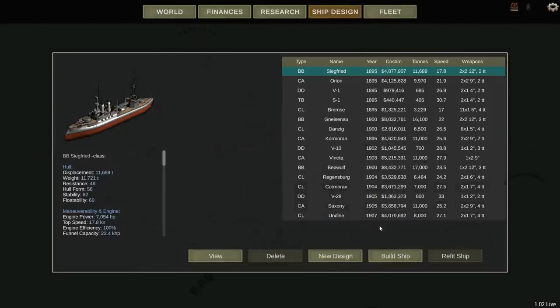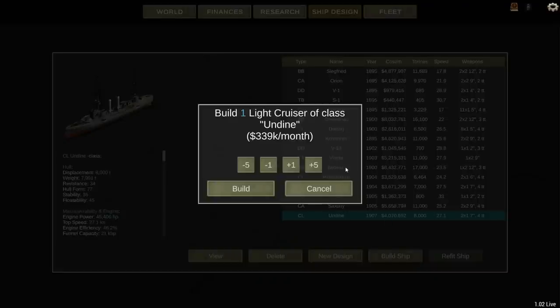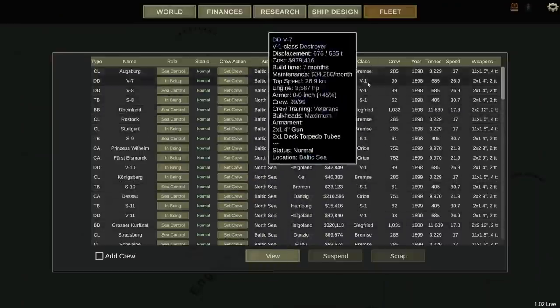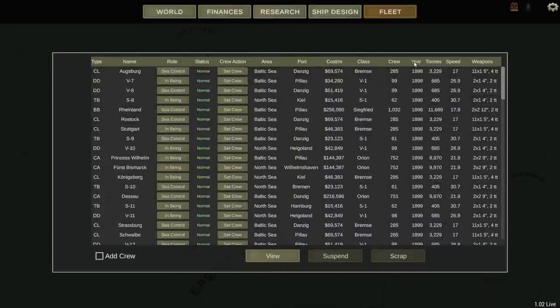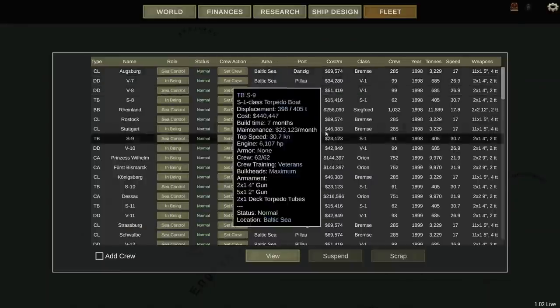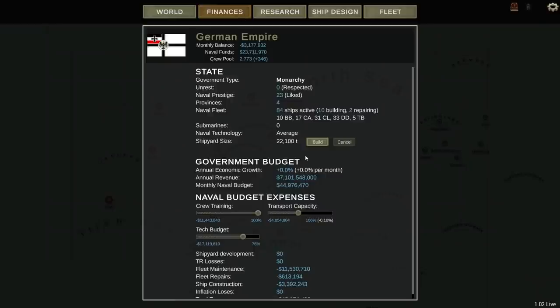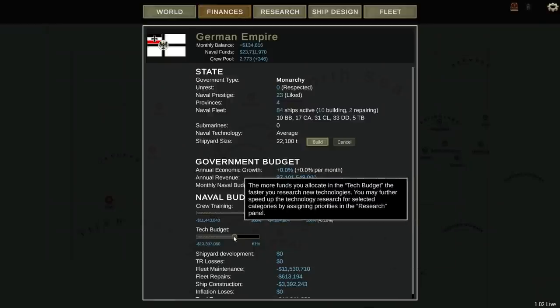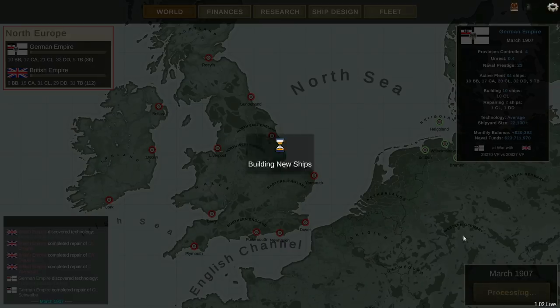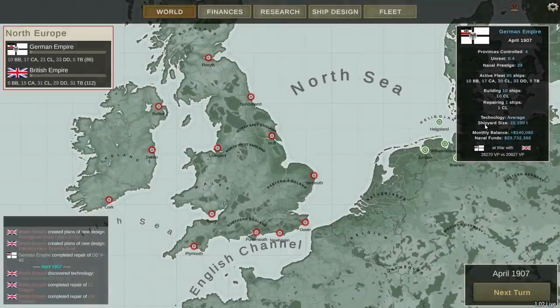We're 10 behind the enemy, so let's build 10 of them. We'll have to adjust our budget to account for that. We do have 1898 technology here, but for now I want to keep all of those ships in the fleet. Let's drop the tech budget a little bit — that actually gets us to a positive number, so that works. It's going to take about a year to get those new ships in though.